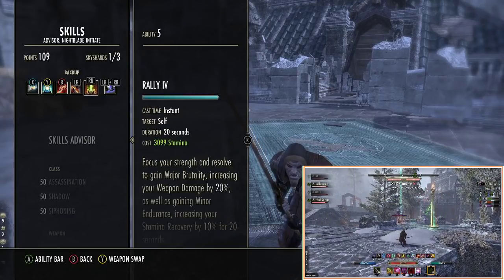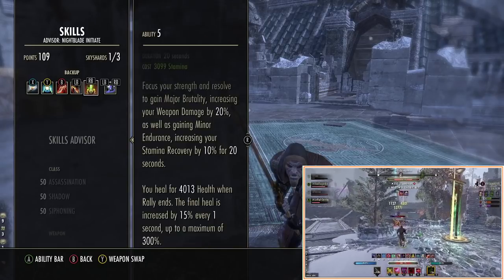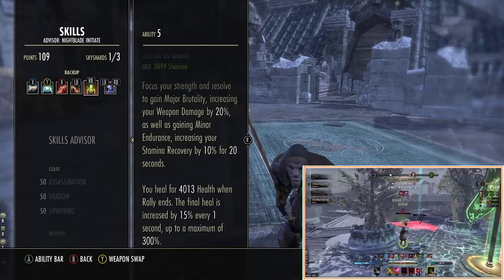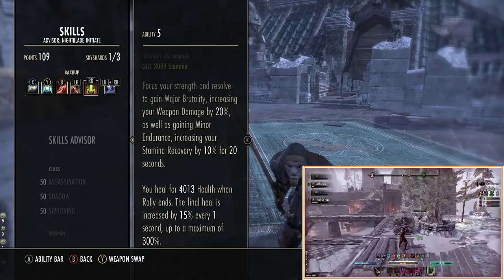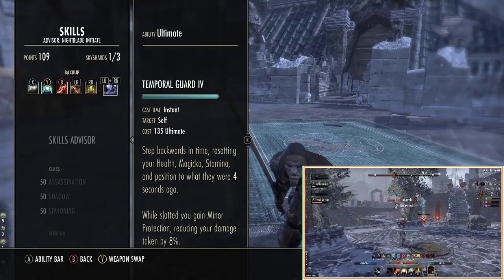We then have Concealed Weapon for extra movement speed when sneaking around, and we have Rally as well — Rally is our burst heal and gives Minor Brutality, which increases weapon damage. You could drop this for potions if you prefer and run something like the Shade instead. We then have Temporal Guard to give us Minor Protection on the back bar.